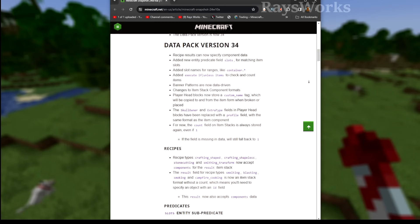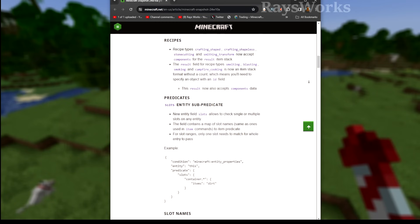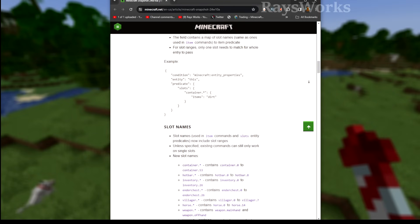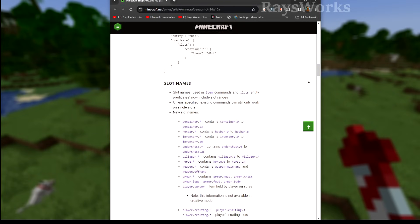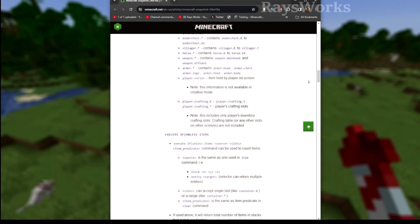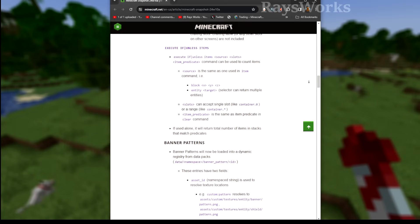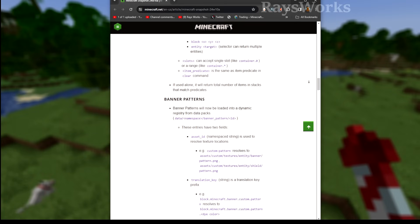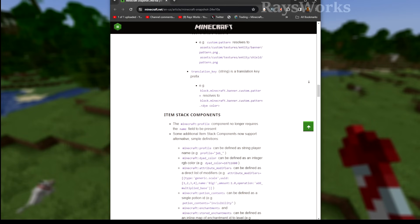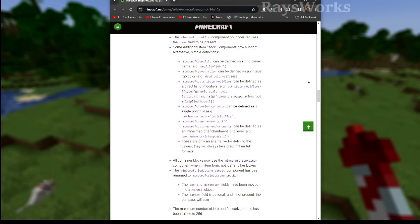In this snapshot, we also got a continuation of updating the data pack for the vanilla game, so recipes will now accept the new components. Predicates will now check slot names — slot names are the different areas within your inventory, and they all have unique names so you can easily move stuff in and out using commands. Now for different groups of slots, they have a single name. You can also now use the execute command to count items, and the information stored with banner patterns has changed in how it's being stored.